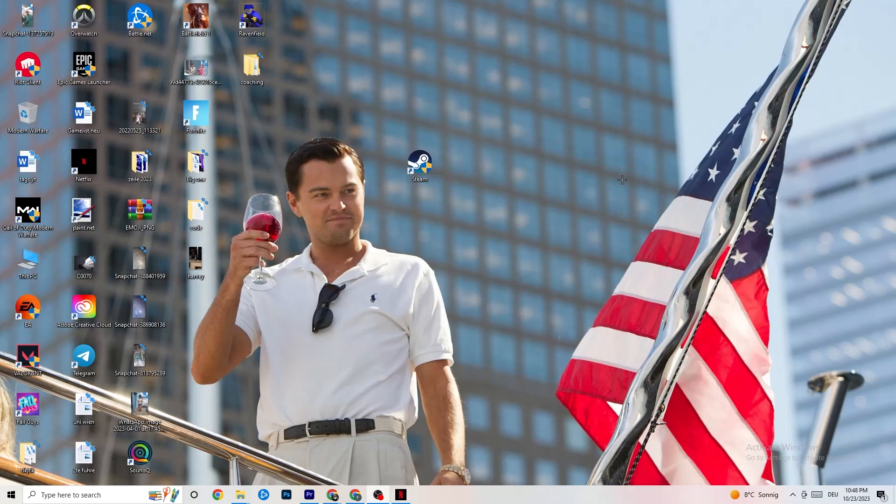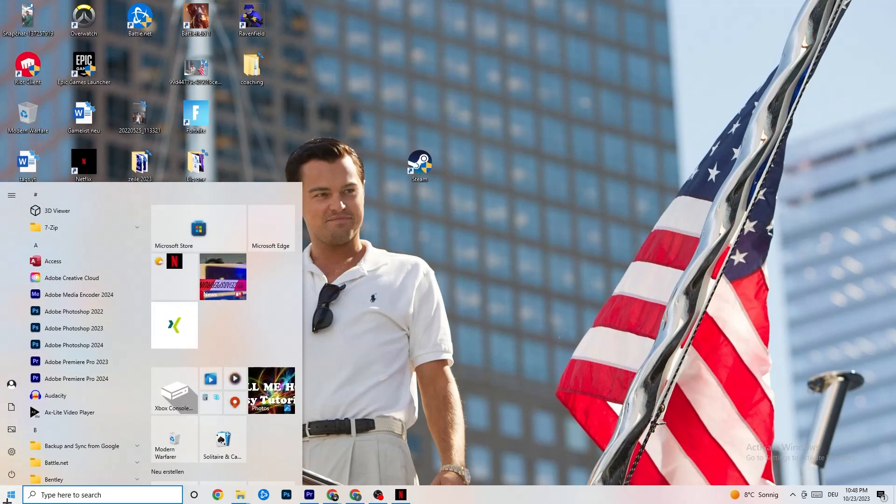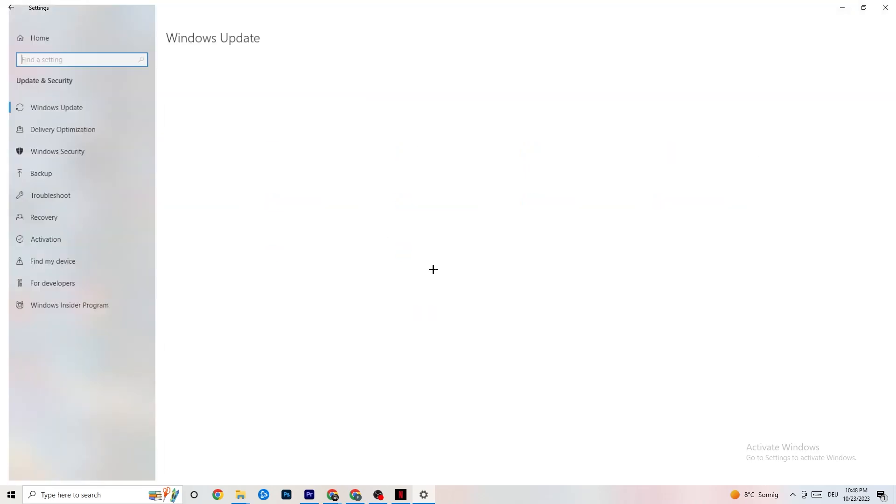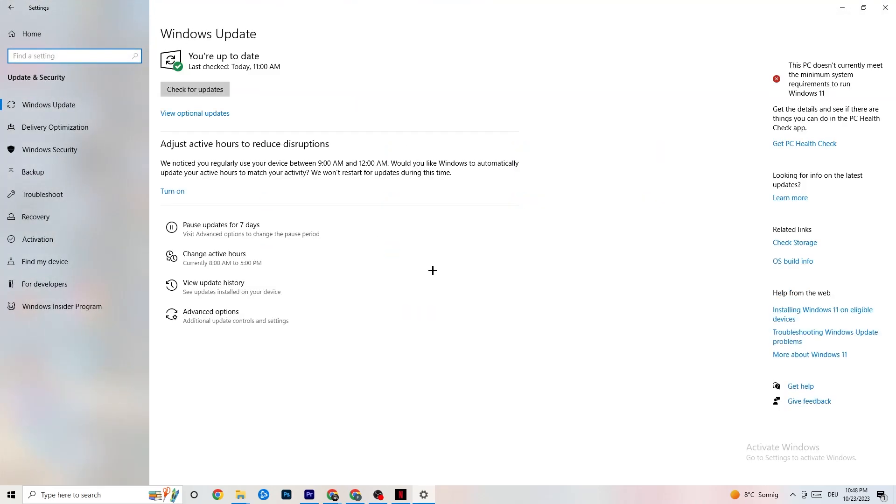The first thing I recommend for everybody is to navigate to the bottom left corner of your screen, click on your Windows sign or use your keyboard key, click on Settings, and navigate to Update & Security. It sounds a little basic, but trust me — keeping an eye on your Windows and driver updates will solve 90% of your problems. Check for Windows updates now.